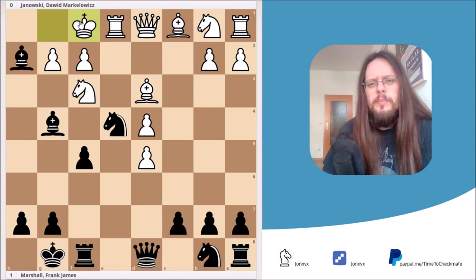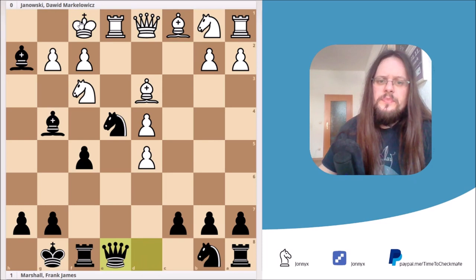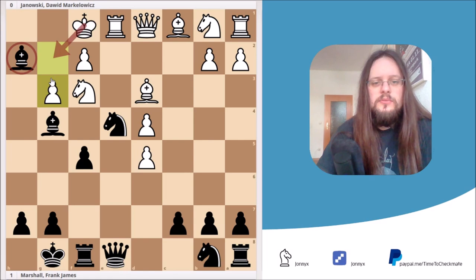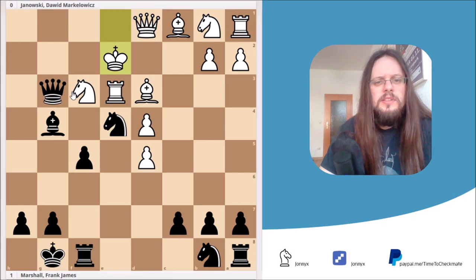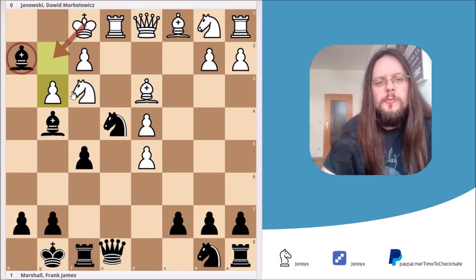If Black plays precisely, he will retain an advantage. Let's say Black plays queen to e8 with the idea of bringing the queen to h5. A really bad move would be g3, intending to catch the bishop on h2 with king to g2. This would be losing after queen to h5 attacking the knight a second time. For example, rook to e3 to defend the knight — then we simply sacrifice the bishop on g3. After f takes g3, queen h3 check, king e1, queen takes g3 check, king e2, we have a nice mate on f2 with the queen.